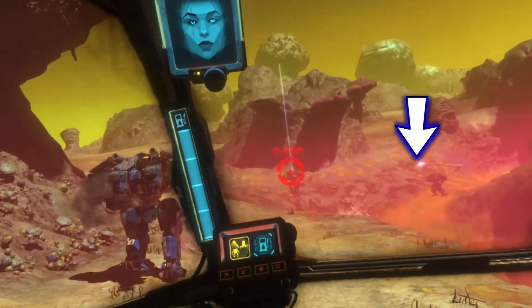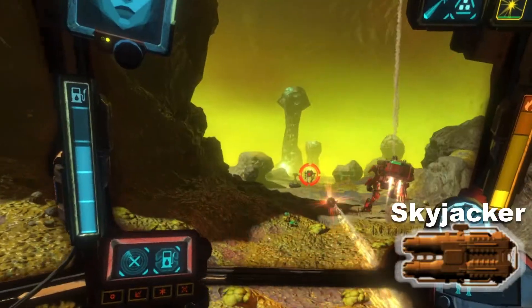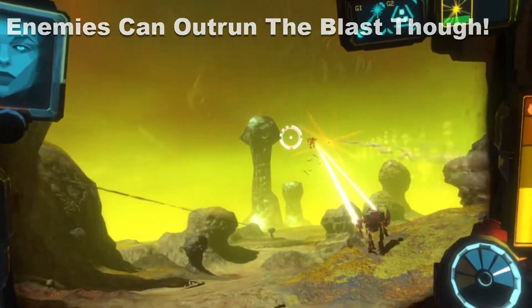Any weapon can shoot down a flying hammer, but skyjackers are especially effective at countering them. Skyjackers do damage if the enemy's going fast enough. If you see the fireworks explosion, then you're doing damage. If there's no blast, there's no damage.